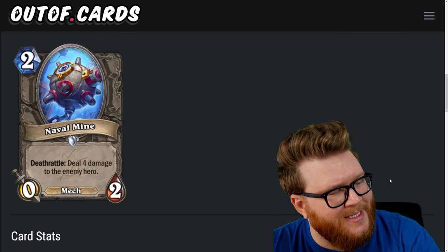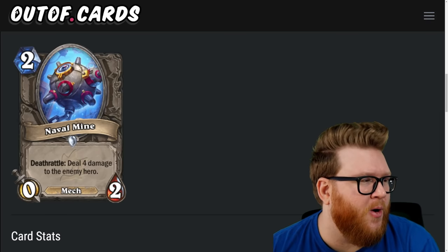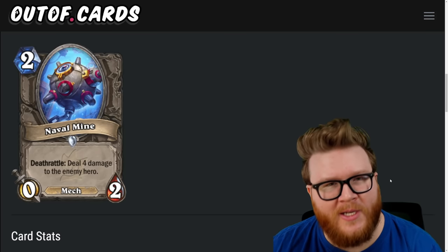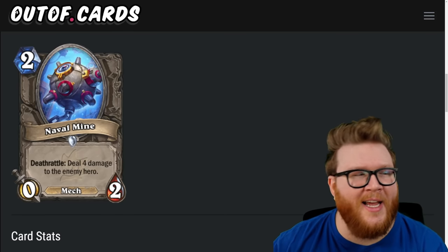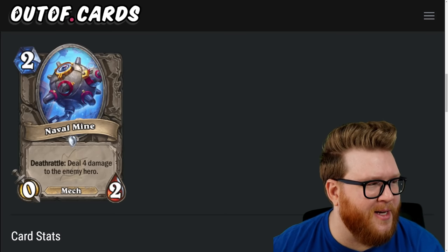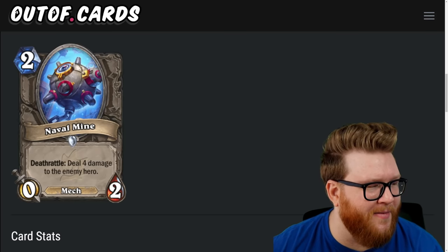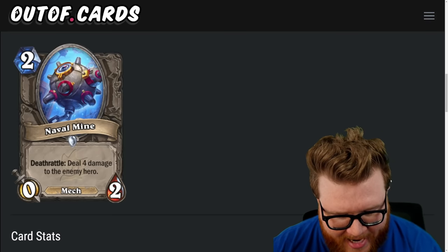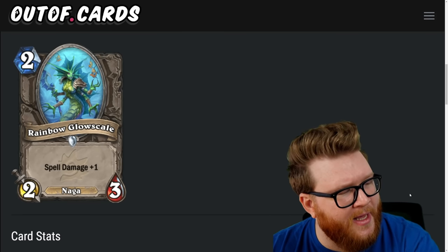Next is Naval Mine, a two-mana zero-two mech: deathrattle, deal four damage to the enemy hero. Cards like this you never know exactly how they're going to work, but that's a pretty interesting deathrattle. There are always ways to copy, resummon, duplicate, and cheese cards, and that means Naval Mine has a real chance to find a deck. There's going to be some way to use this to pump out reliable damage or set up some kind of OTK. Don't write off Naval Mine — actually a four-star card.